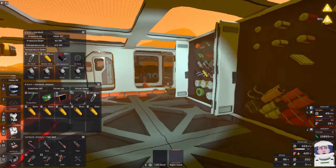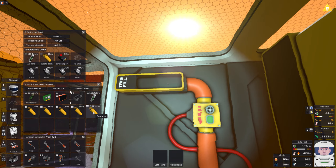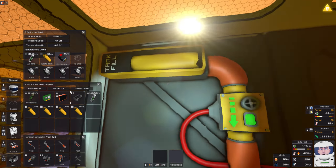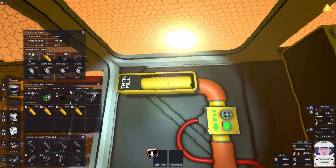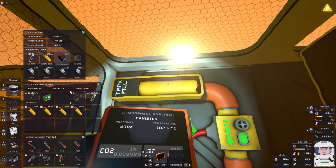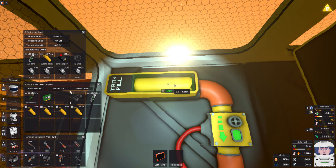That waste tank's almost full so I'm going to get rid of that. I don't mind if it floods through to my O2 tank - my O2 is a little bit too cold. Now I want to make Inconel - the ratio is two gold, one nickel, one steel. The steel is a bit of a problem.